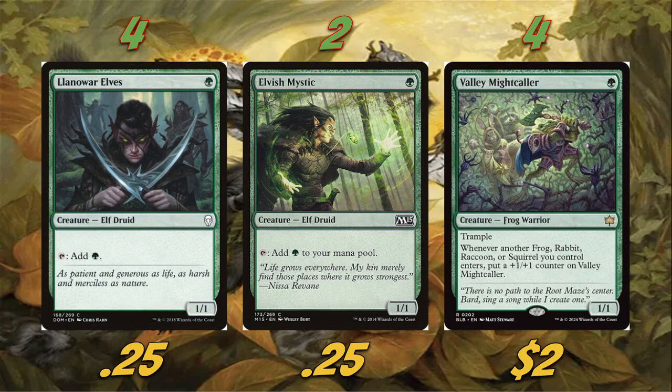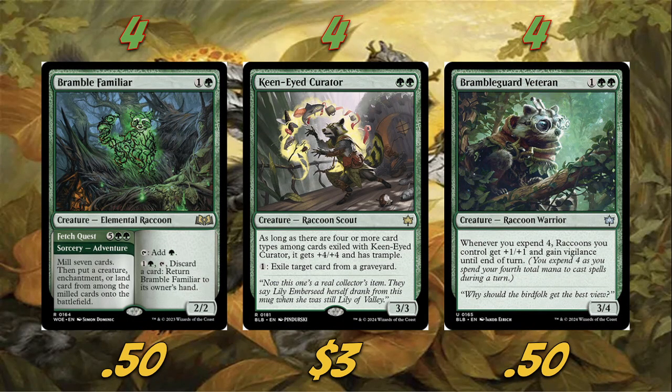We need some early drops, so we're playing the elf package — only six elves, which might seem weird, but it'll make sense in a moment since we're also playing another one-drop later. We're also playing four copies of Valley Might Caller. Although it is not a raccoon, this card is absolutely bonkers — it's a 1/1 for one with trample, but it won't stay a 1/1 for long. Whenever another frog, rabbit, raccoon, or squirrel you control enters, put a +1/+1 counter on it. It's essentially a Champion of the Parish for those creature types, and it's actually better because it has trample.